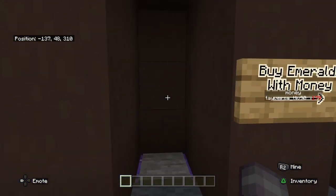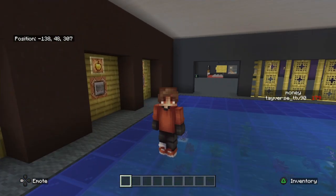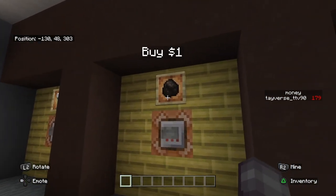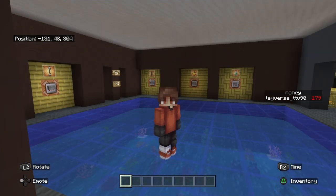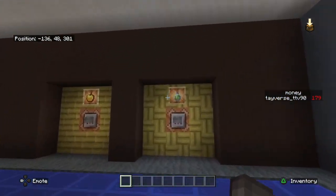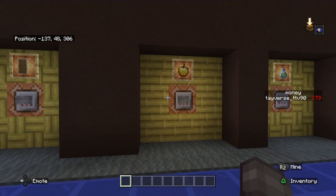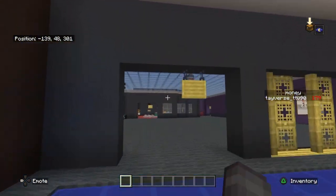You can convert your emeralds — if you stand here you'll have emeralds. If you want to buy emeralds to play the casino, the only thing you need for the casino is emeralds. You can also smelt and sell nuggets — I believe gold nuggets and iron nuggets you can sell. There are also potions here — this is night vision, which takes about 13 minutes to go away.